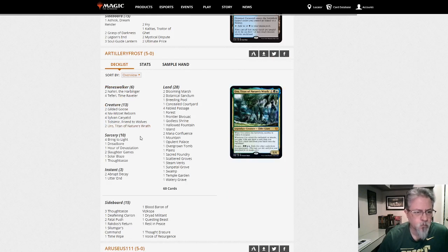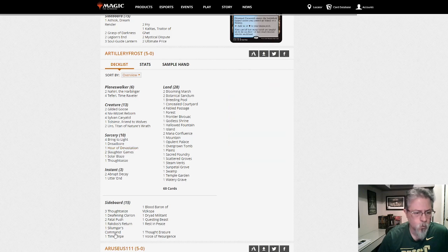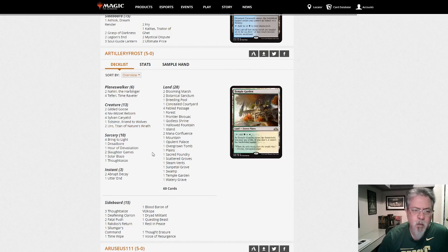Artillery Frost with another Niv-Mizzet deck. What I was saying earlier about lack of blue answers — here we have Tulsamir, Solar Blaze, Hour of Devastation, without Hostage Taker and Enter the God-Eternals in the main deck or side, getting away from some of the blue threats. This one has 13 creatures compared to 16 in the other — a little more control-y build. Two Uro instead of three. And of course the massive mana base that a five-color Niv deck demands. Fun, infinitely configurable decks — play them to whatever style you like.